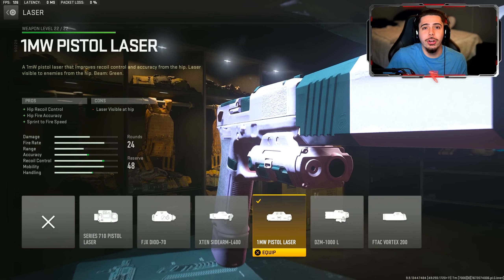Now, if you guys have used these before and you've got the wrong setup on — this is what you want to use. Starting off, the MW Pistol Laser. We're doing Akimbo, we can't ADS, we're firing from the hip. So with this, we get hip recoil control and hip fire accuracy so we can actually hit our shots with two of them. We also get sprint-to-fire speed, which allows my weapons to come up quicker after sprinting — I can just start firing right away.